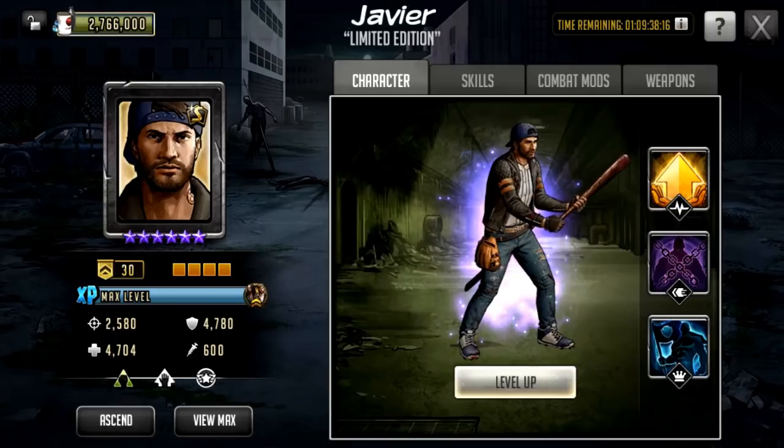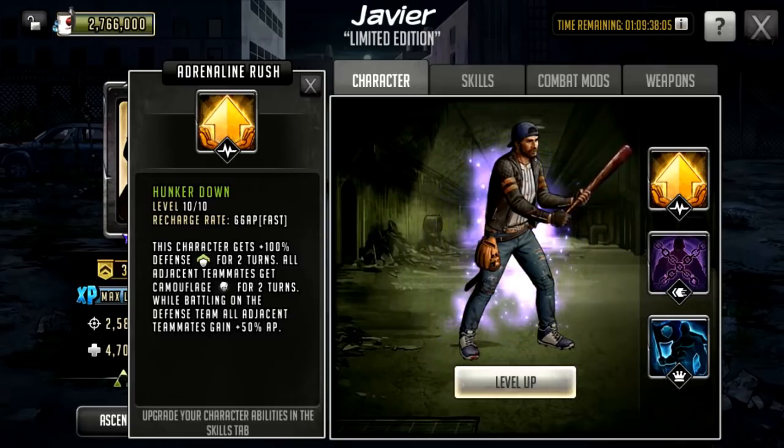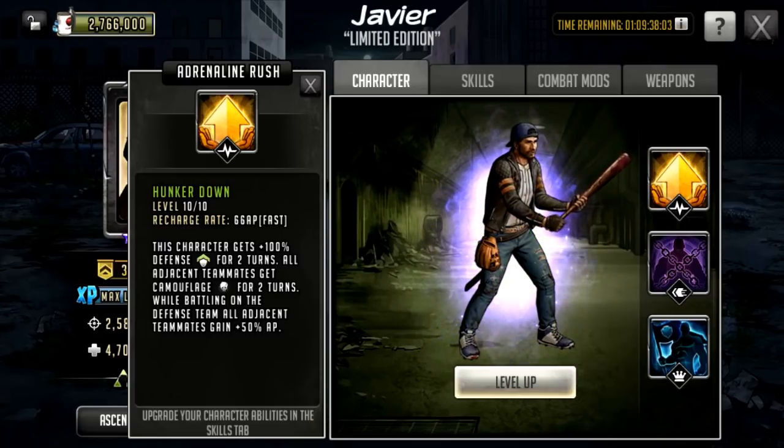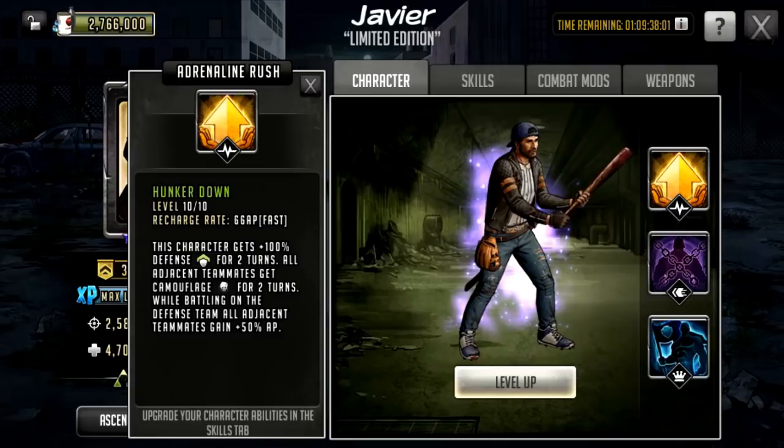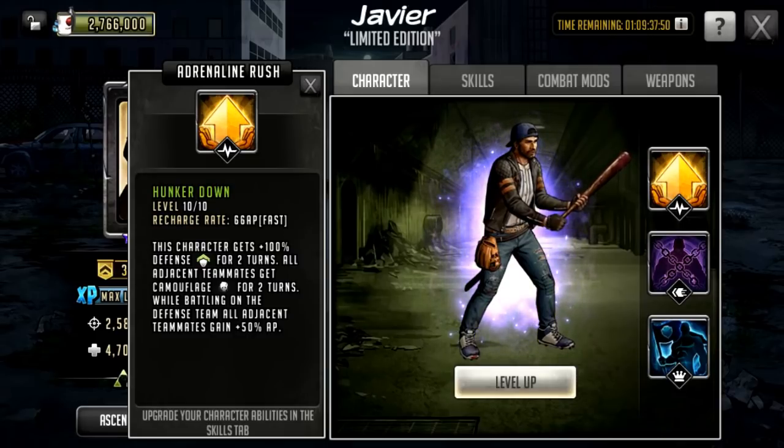That means the base stats can get enormously high on a defense team with the right leader. He is a strong character and also considered a support character with the support role. His rush is called Hunker Down — it's a 66 AP rush, so quite fast. This character gets 100 defense for two turns, all adjacent teammates get camouflage for two turns while battling on the defense team, and all adjacent teammates get 50 AP.